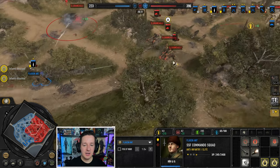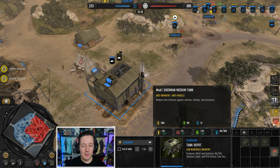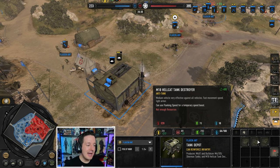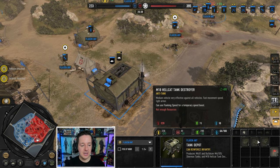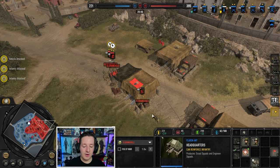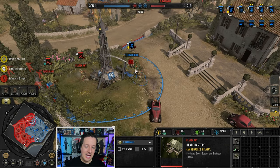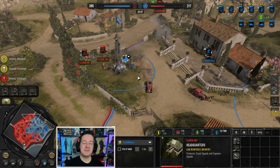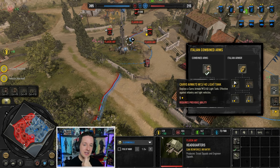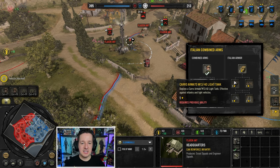SSF Commandos moving in against the MG, starting to light it up. But the Stug scares them off. What is he building? Build a Sherman - actually I would not go with a Sherman. I think I would go with a Hellcat - it's cheaper, you can get more of them. Your main threat is not the Bersaglieri, it's the Marders and the Stug, and whatever else the German player decides to bring out. I don't think he's going to go Semovente - that would be hilarious. Semovente could be good for providing fire support against infantry, but a lot of people prefer the Stug D because of its additional armor.